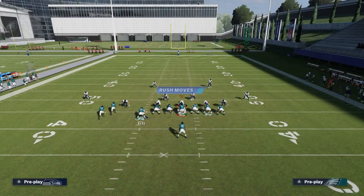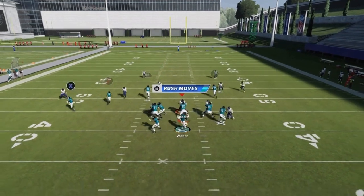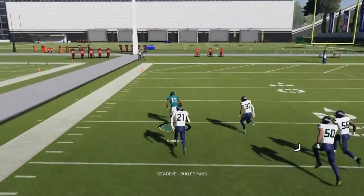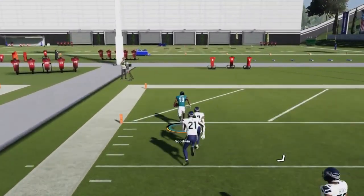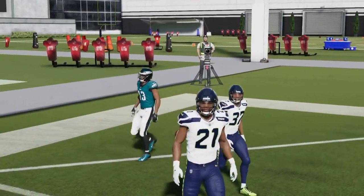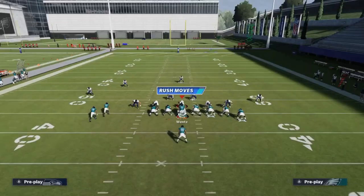Against cover two, the streak and the flat spread the defense apart and it's a much bigger play. It also works against cover three. Next up we got the Four Verticals — a cover two play with no adjustments needed. The receivers pull the cover two safety and you get an outside bullet pass lead to the sideline. Safe catch it and you've got a big play against cover two.